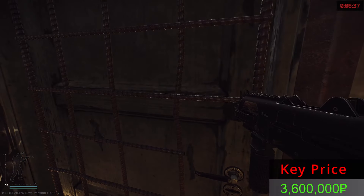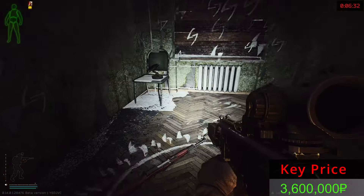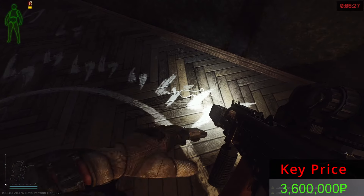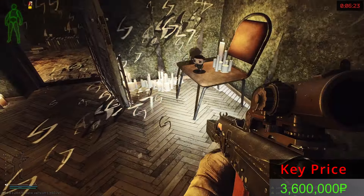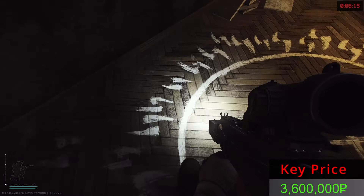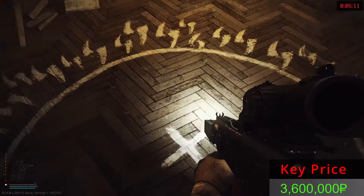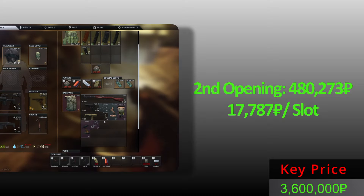Let's see the second opening. We have an MK17, a lot of guns. A pistolet and a chainlet - no containers, but a lot of items and good ones. A Raven too - holy moly opening! This is very good. It's a pro kill as well. Second opening: all this plus the MK17. Nice.